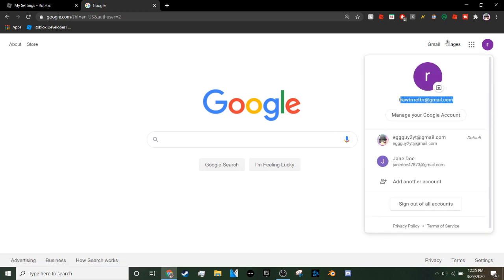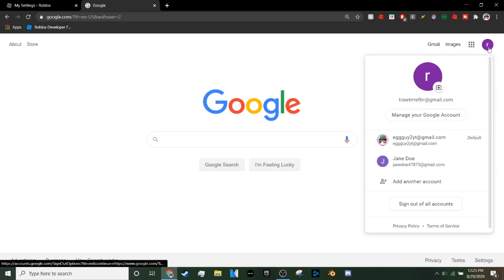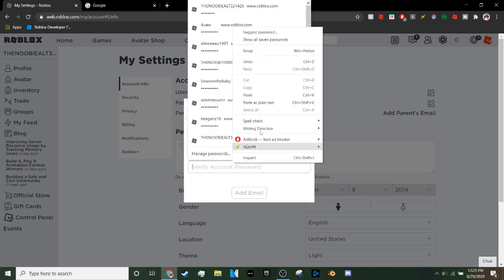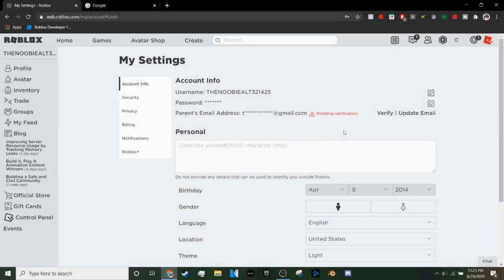After agreeing, the page should refresh and you'll see your new Google account is created. Now go back to your Roblox Settings and press 'Add Parent's Email.' Go back to Google, click on your account icon, and you'll see your new email address. Highlight it, right-click and copy, or press Ctrl+C, then paste it into the Roblox field with Ctrl+V. Paste it in both fields and press 'Add Email.'